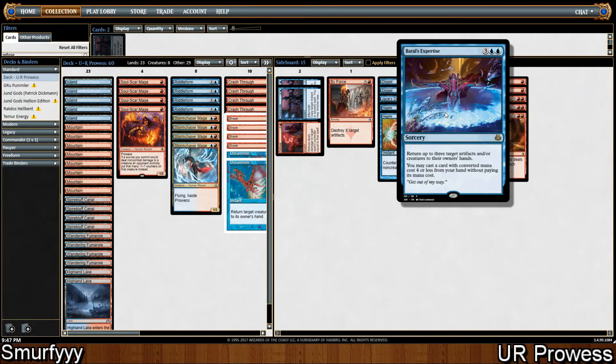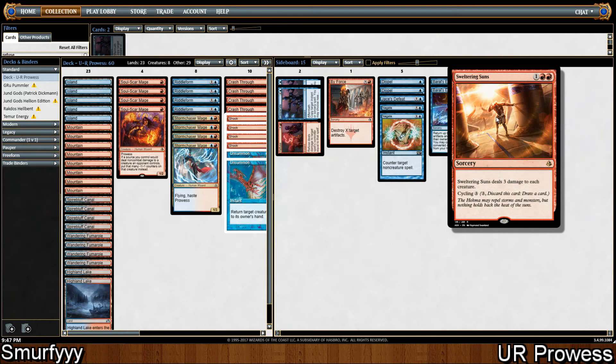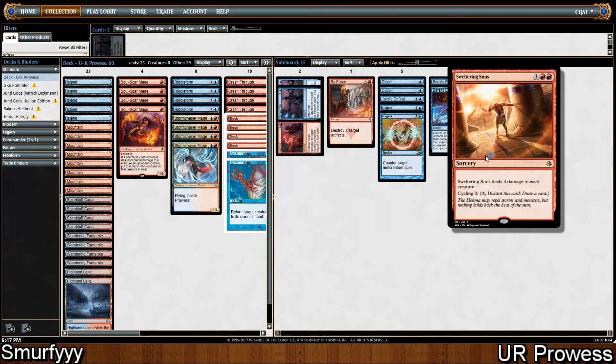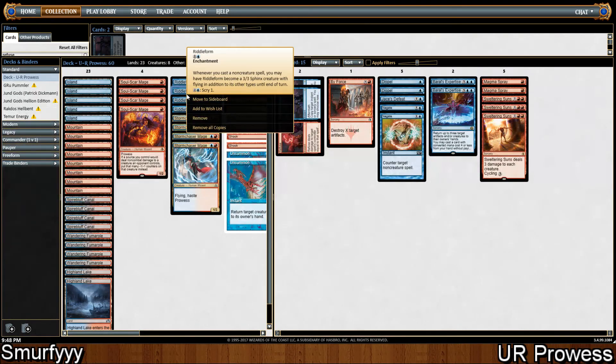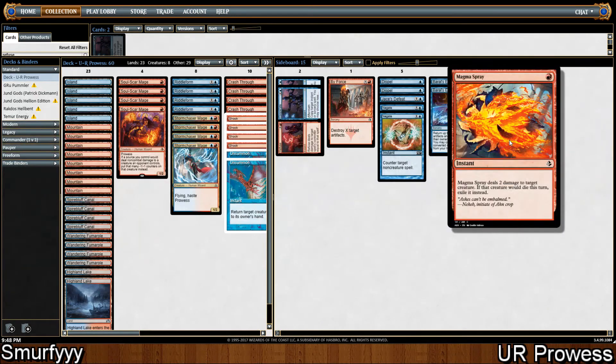We're playing 2 Brielle's Expertise, similar role to Unsummon — it's just a tempo card to get your opponent off the board and kill them quickly. We're also playing 3 Sweltering Suns, which deals damage to all creatures. A lot of our creatures can actually survive this: Storm Chaser Mage's prowess resolves before the Suns, and with Soul Scar Mage, as long as you cast a spell before Sweltering Suns, the Suns itself triggers prowess again, making your Soul Scar Mage an X/4. So on turn 4 you could cast Crash Through, trigger prowess, then Sweltering Suns, trigger prowess again, and both survive. And 2 Magma Spray for aggressive decks and things like Scrapheap Scrounger.